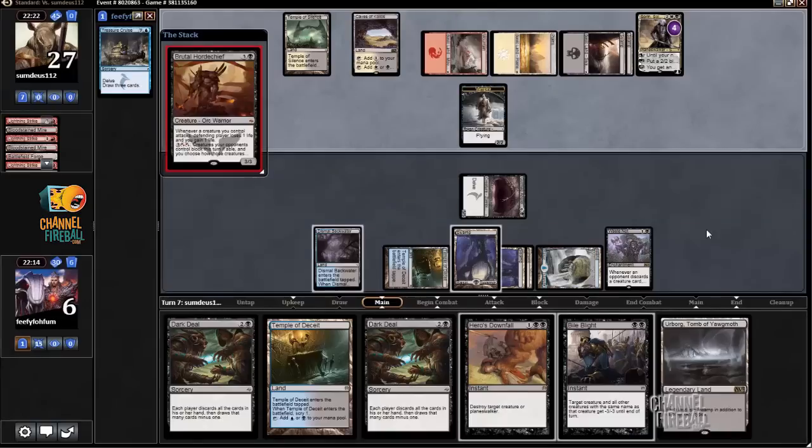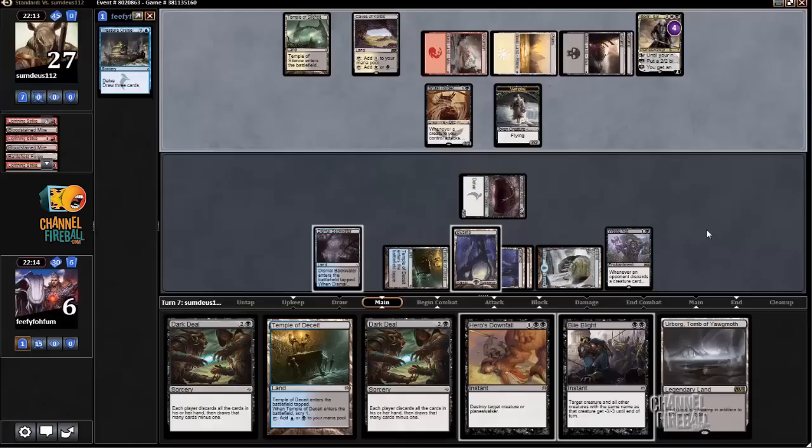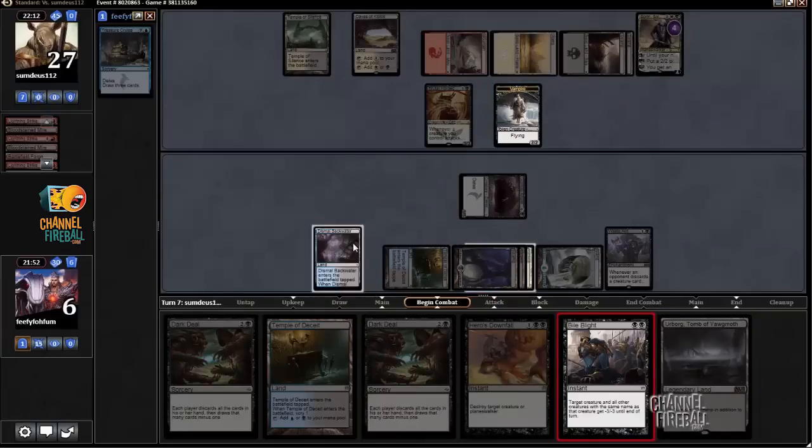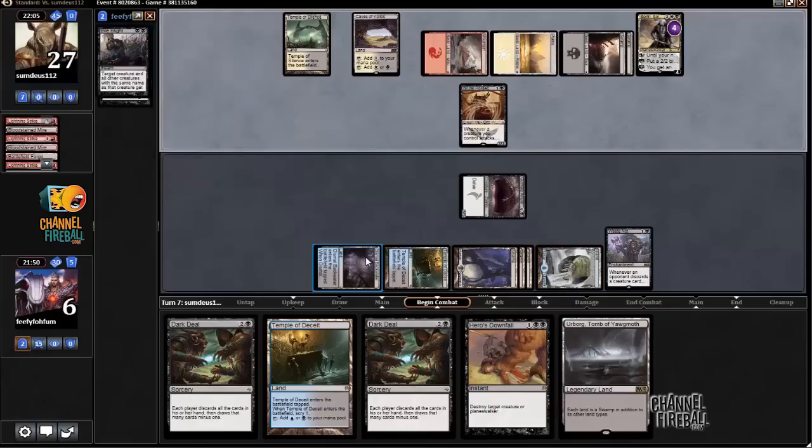Brutal Horde Chief — I can beat that. Looks like my opponent is going to want to attack. My opponent did get me kind of good. I don't want to take this damage, so I'm going to let myself get two-for-one'd by the Soren and Bile Blight the vampire just to save some life. I was playing to take a hit before the Brutal Horde Chief came into play, but I don't want to be in Lightning Strike range when I'm so far ahead.